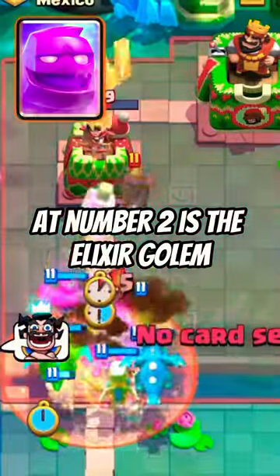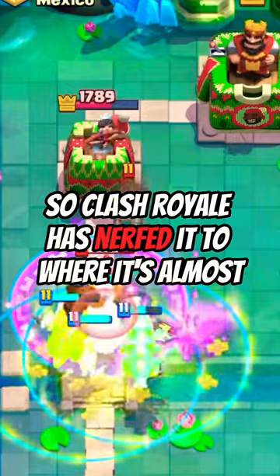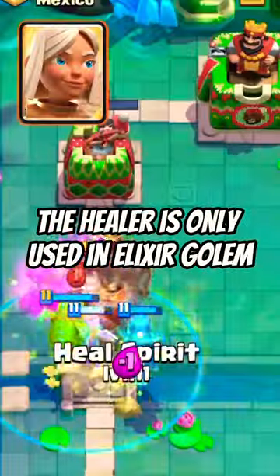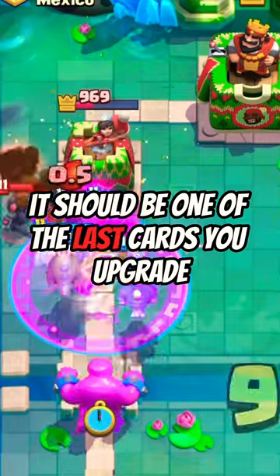Just don't upgrade it. At number 2 is the Elixir Golem. The Elixir Golem is arguably one of the worst cards in Clash Royale. It is a very low skill card, so Clash Royale has nerfed it to where it's almost impossible to use effectively nowadays. At number 1 is the Healer. The Healer is only used in Elixir Golem decks and is completely useless outside of it. I hope it gets a huge rework because currently, it should be one of the last cards you upgrade.